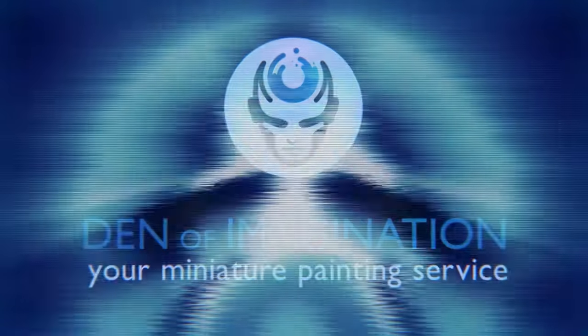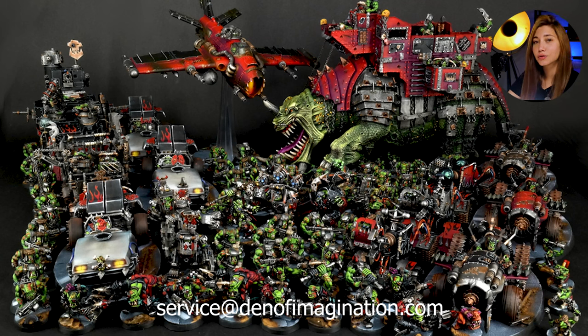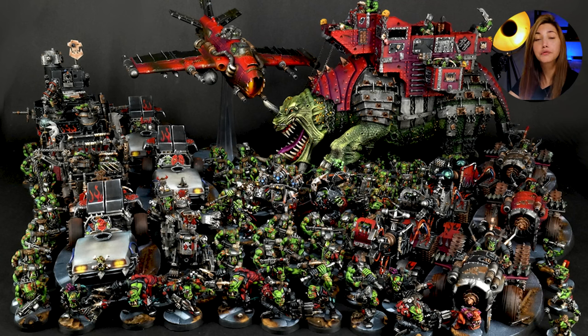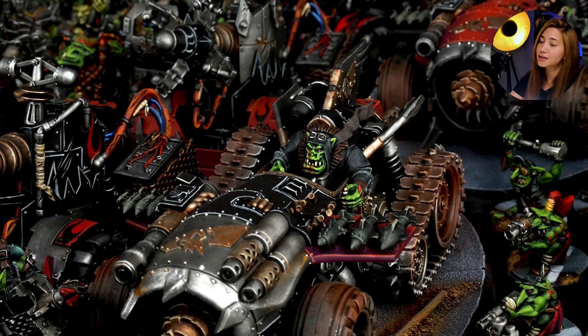Hey guys, this is Nisa from Den of Imagination and today we're going to talk about one of our finished projects: Orcs. In this project we have 27 minis and they are painted among our level 4 and 5. These minis are actually for someone that we all know and he is Angry Joe. There is a lot of conversions, a lot of special effects and a lot of interesting stuff going on in this project. So let's take a look at how we approach it.